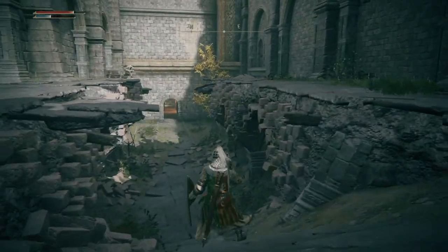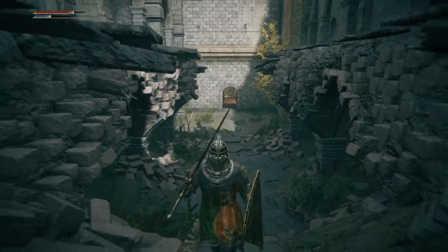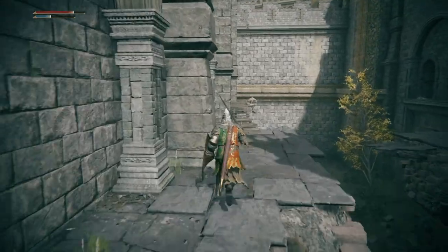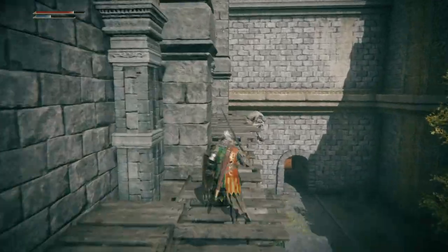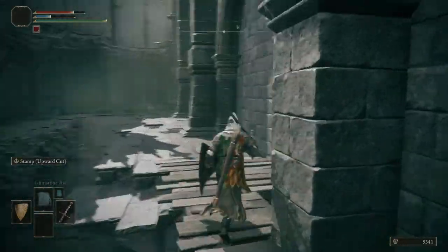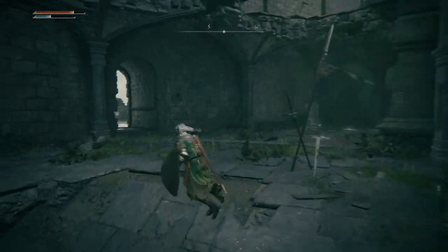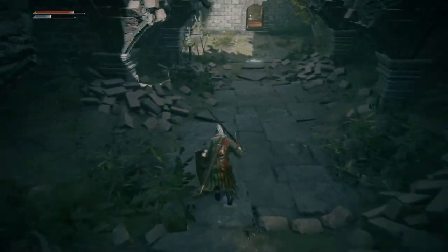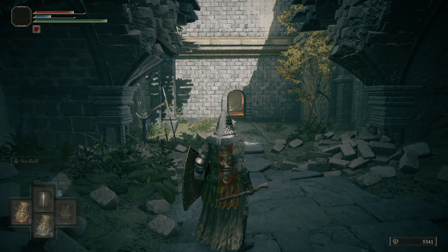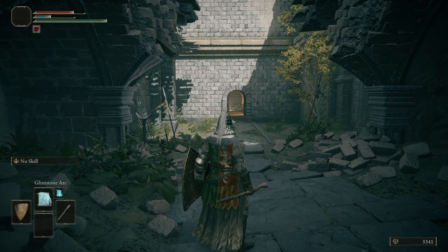There's gonna be a couple of things to pick up over here. Going down here, there's gonna be a little ball that you're gonna take out and it's gonna give you a reward. There is also a piece of an item you can pick off this body right here.